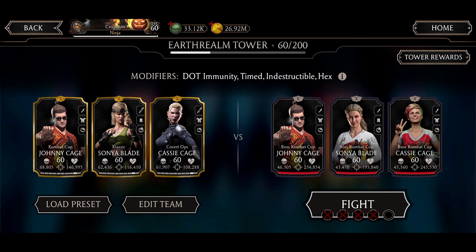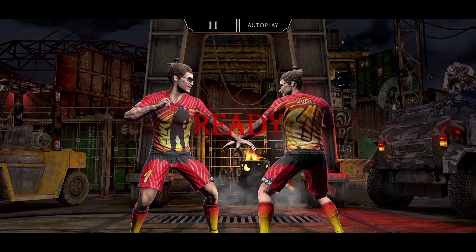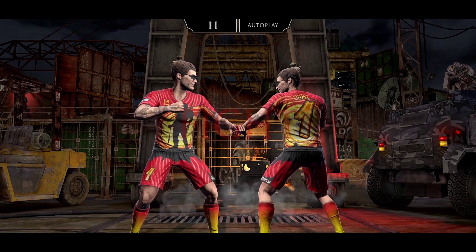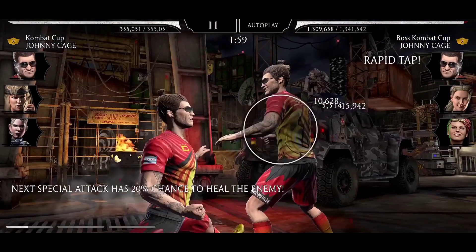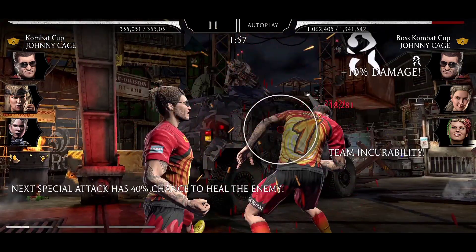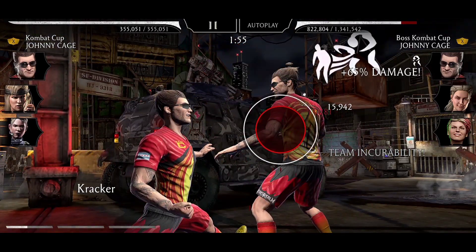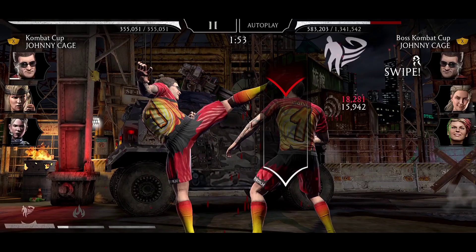Let's play match 16 and show the strategy. The problem here is we can't always tag out because sometimes Johnny is going to stun my character. I don't put Combat Captain first to avoid Johnny stunning me. Look — incurability! So you can keep spamming specials and the bosses will not be healing. The best way to avoid Hex is incurability.